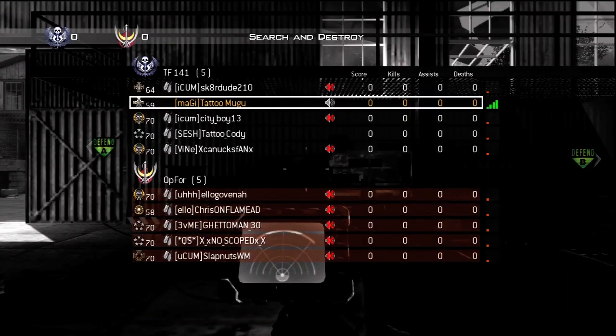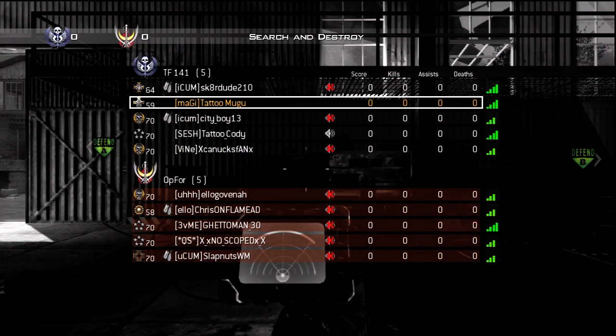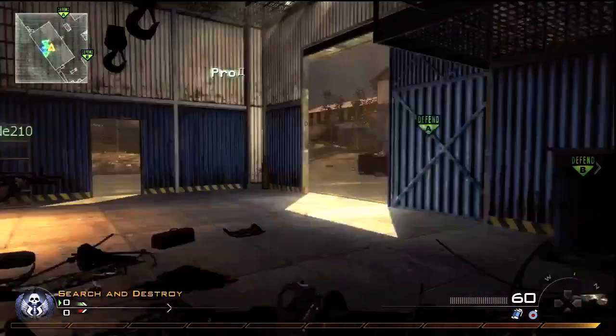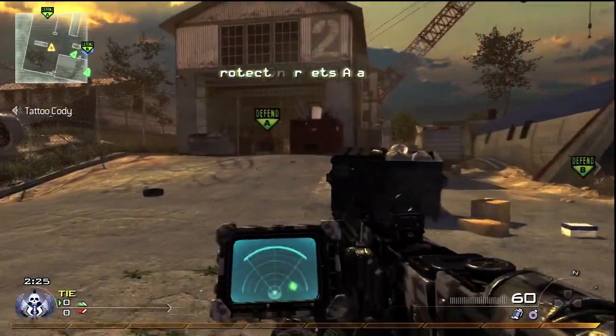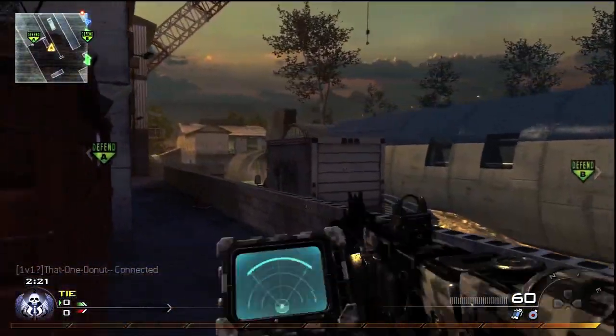Here comes the TAR with heartbeat sensor. It's a pretty typical setup if I was just playing a normal kind of game with lots of slaying, like Demolition or Team Deathmatch. I throw in the heartbeat sensor to annoy people and also to see those people who are dumb enough not to run Team Ninja, because if you don't then it's your loss.